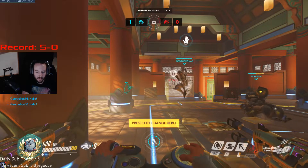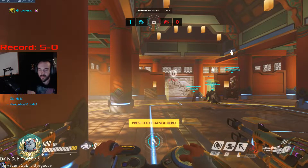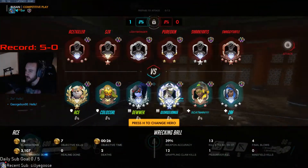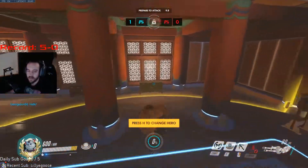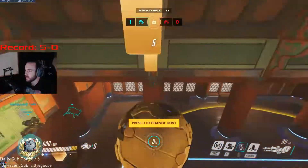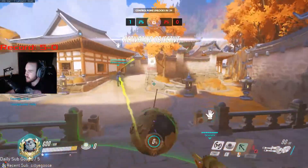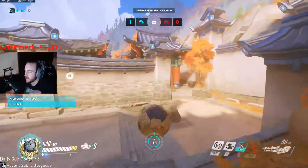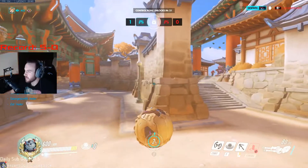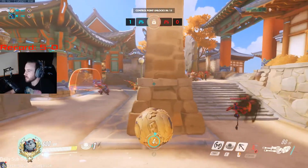After taking fights, always try to get the high ground — either top left or scout the left coast — and then set up the engage by communicating with your team. On this map you can dive from either left or right side. I usually go right side because from that little corner you can safely scout where enemies come through and set up a dive with your DPS.